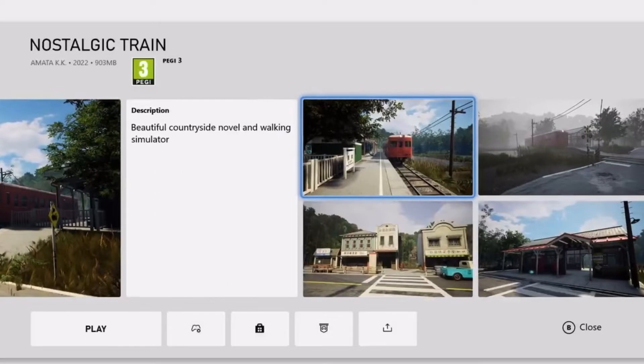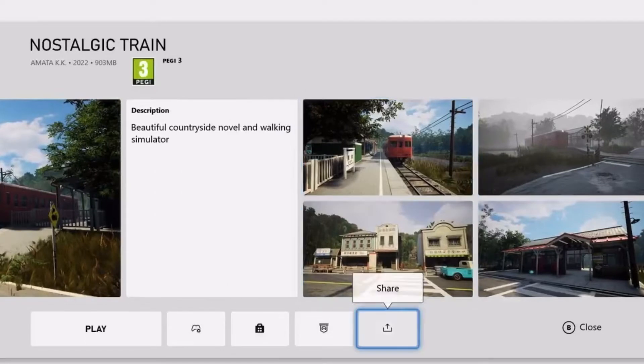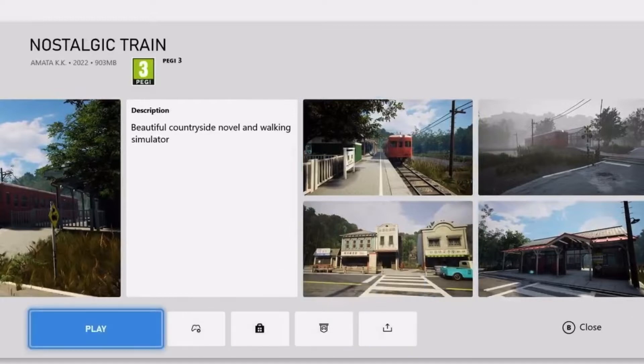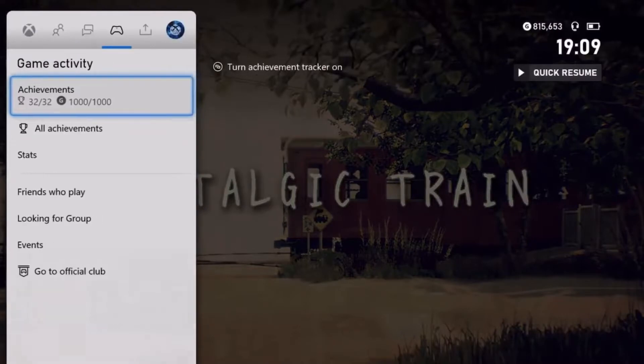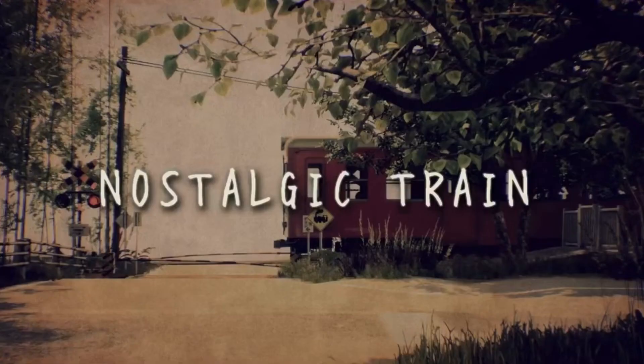There were parts that I did understand and there were parts that I didn't. There were parts about a boy drowning. I won't spoil it too much, but it literally is just a simple walking game and it's telling a story in a little small area of a map. As you can see, I've already done all the achievements and it was a really nice little game.